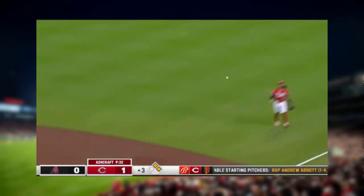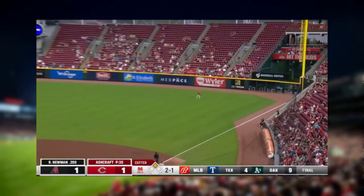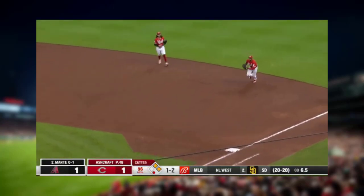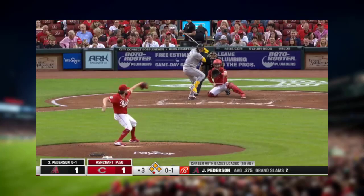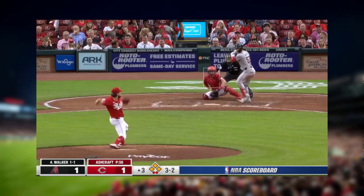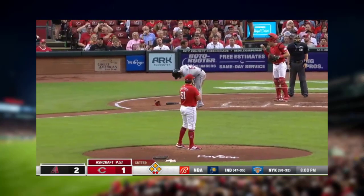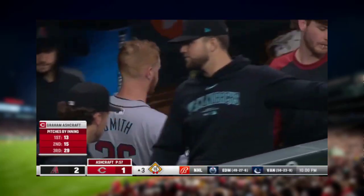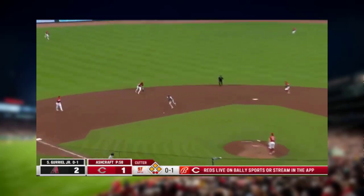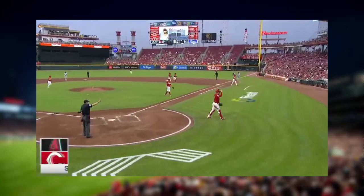Fairchild to right field corner, fires in. Moreno backs off some and Newman over. High chopper — Candelario, Ashcraft covers, shovel, head-first slide. In the air to center — makes the grab. And a walk to push in the go-ahead run. Walks on the inning. Ashcraft poised for his 30th pitch. Chopped towards short, De La Cruz — they take the lead.